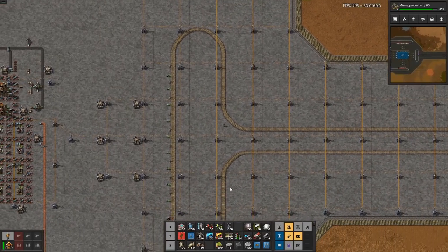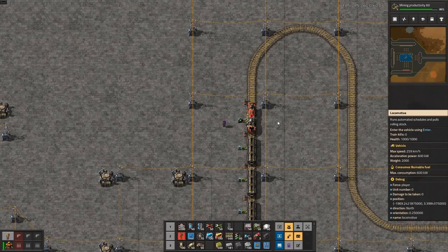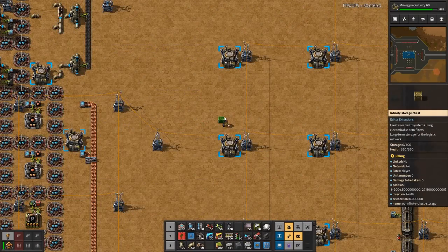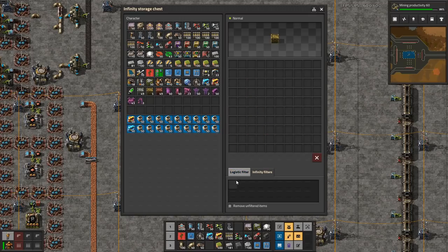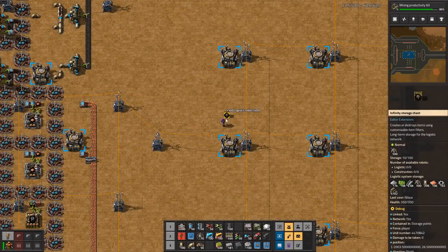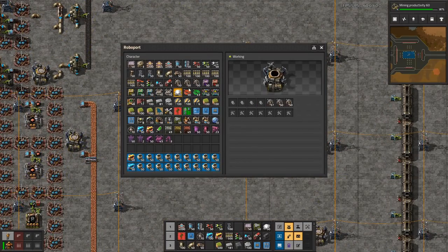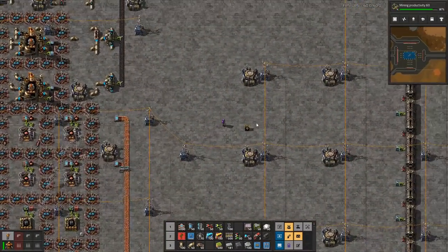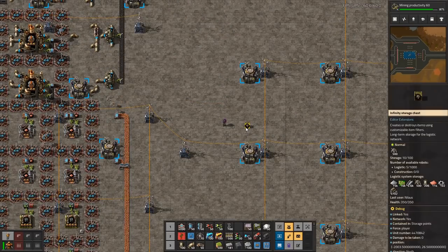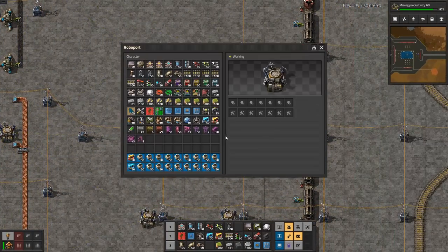We are now ready to go. I will put up a train that will go here. I am going to take a requester here — you're going to get logistics. Infinity filters: 500 — and pickup. That one, that one, that one. Now it actually just gets started and what we need to do is some verification. That's 1,000 — I'm going to put 2,000 in. 2,000 is clearly enough.